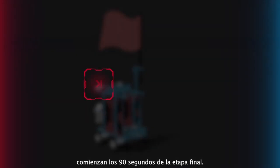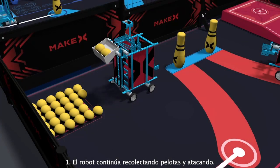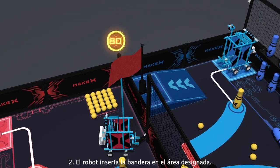At the end of the modification stage, the 90-second final stage begins. The robots can score through the following motions: 1. The robots continue to complete collecting balls and attacking. 2. The robots insert the flag into the designated position.